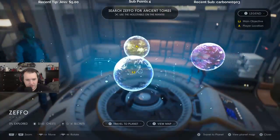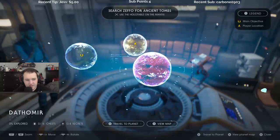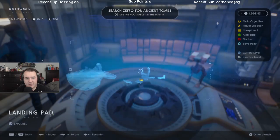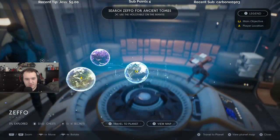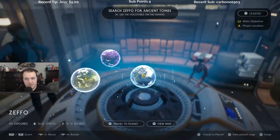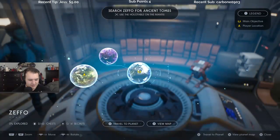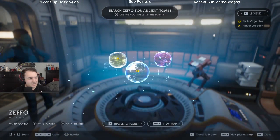Zeffo kind of looks like Earth in a way. Bogano, and then Dathomir is gonna be sick though. If we view the planet, does it tell you — like 'search Zeffo for ancient tombs'? That's our objective, but we could go to Dathomir. Which one should I go to — Dathomir or Zeffo? When in doubt, let's find out, let's Google real quick.